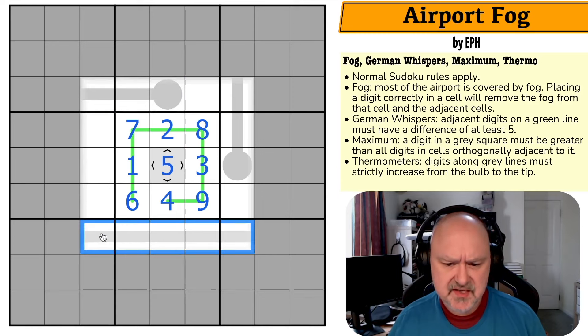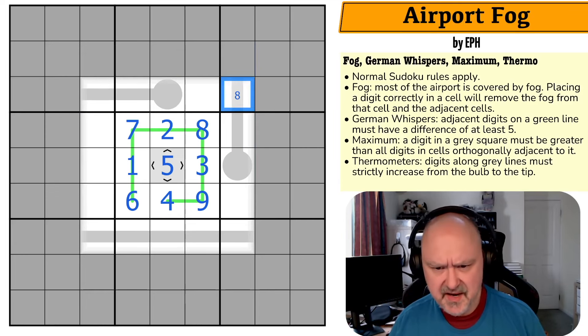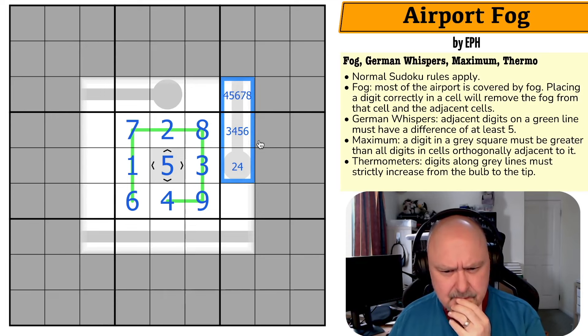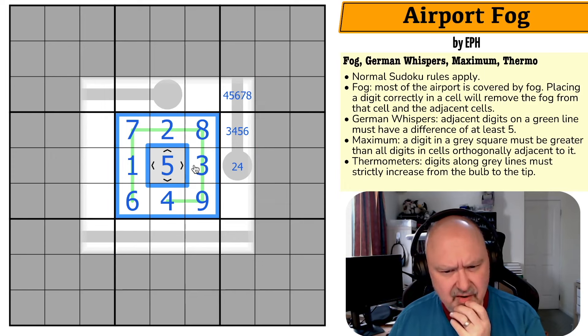What can I do with these thermos? This thermo can't be four or five. I think I have to work with one of these. This is maximum eight, maximum six, maximum four — so this is only two or four because it can't be one, three, or five. This has to be higher than two, so three, four, five, or six. Then four, five, six, seven, or eight. This is not helping much — I'm having to think a lot harder.